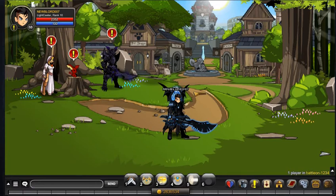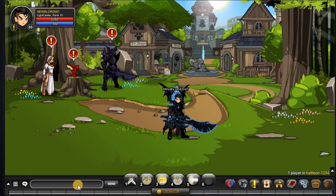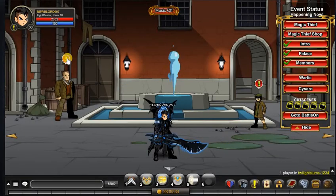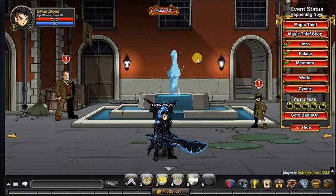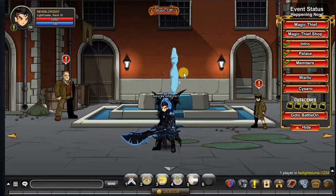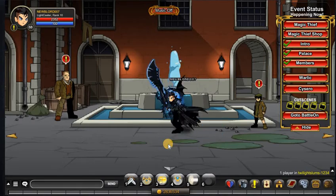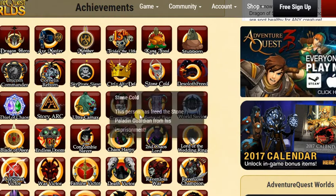The first badge is the Thief of Chaos badge. In order to get this badge you want to slash join twilight slums. Once you're here you're gonna have to complete a couple of quests — click on Bennett and he'll have a couple of quests for you. Once you complete all the quests it's gonna take you into another room, and you just have to fight the boss there. That's it — you get this super cool looking badge.